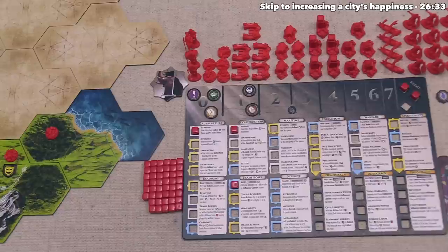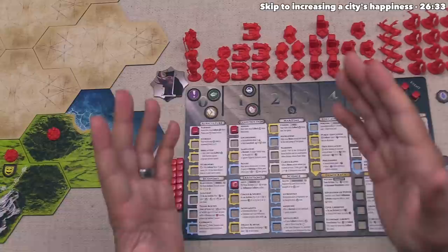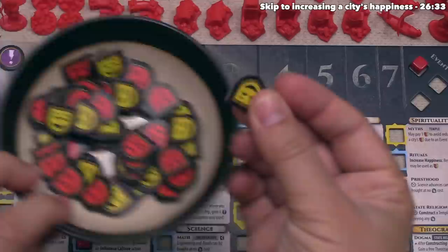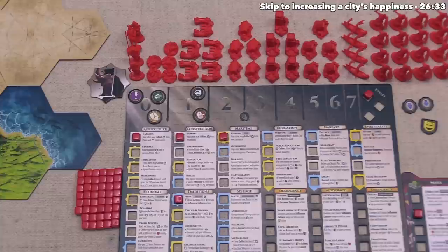Our new city is next to water, and we could build a port on this spot as long as it touches water. In order to build a port we need fishing. The port will make a collect resource action even better than just taking food from that spot, so let's go ahead and advance into fishing. We've already paid the food, so we can place this cube right over here. That has a yellow border, which means we can gain one mood token from the supply. Fishing has unlocked the ability for us to construct ports, and our cities can now collect food from one sea space.